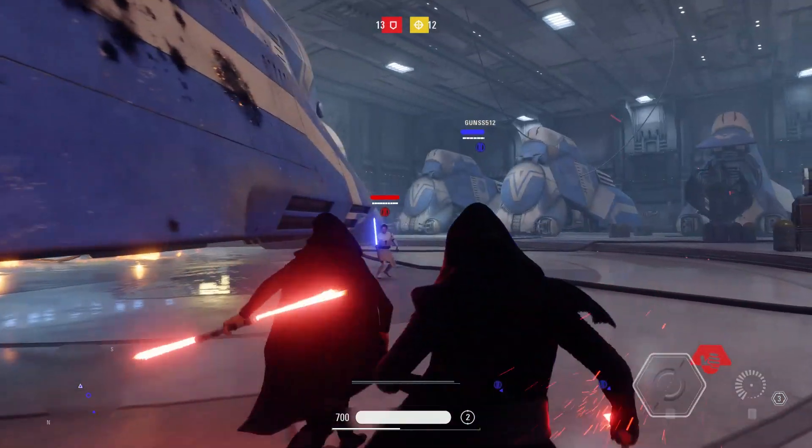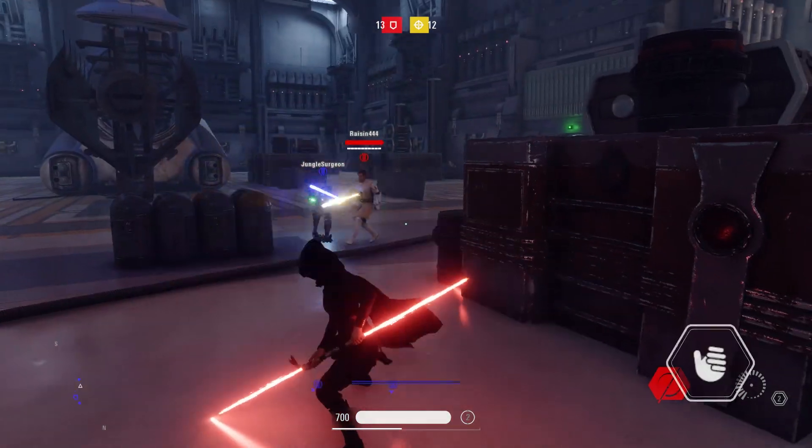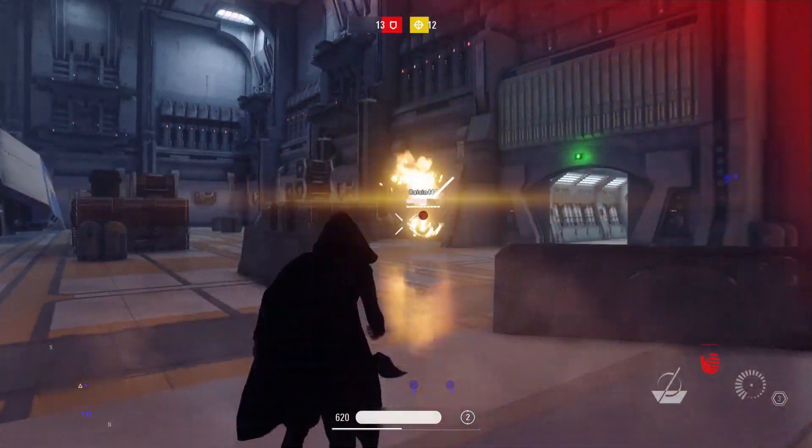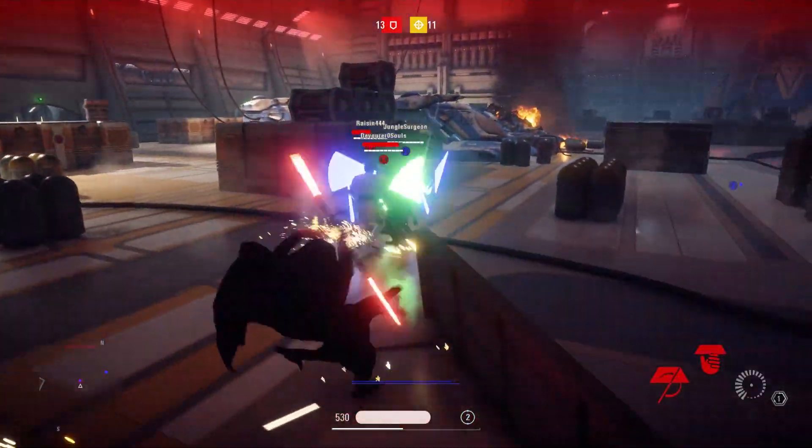It also says there's going to be a Felucian Ripper and a Manta flying through the skies. I don't know what these things are — I'm going to look them up and try to put a picture on screen. I'm sure they're from The Clone Wars, since we didn't see much of Felucia in Revenge of the Sith — just that quick Order 66 shot where they shot down Aayla Secura.